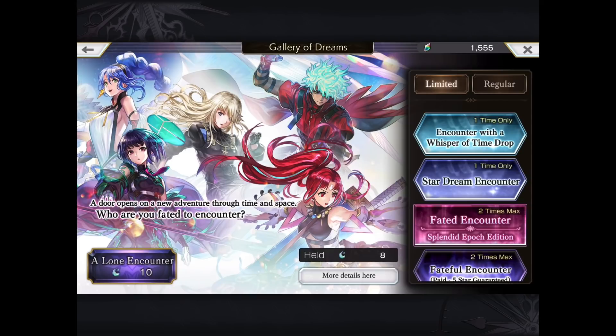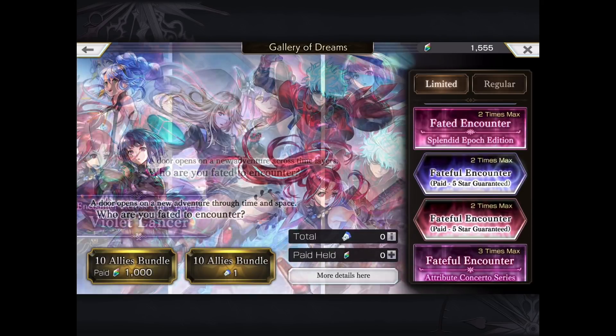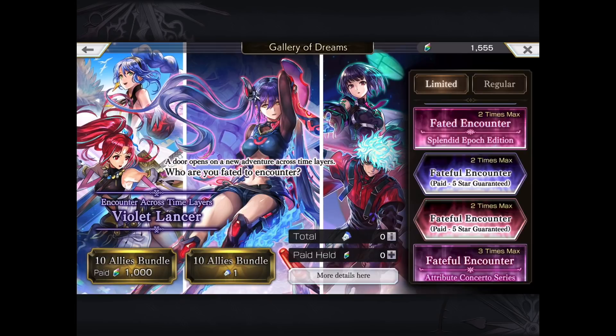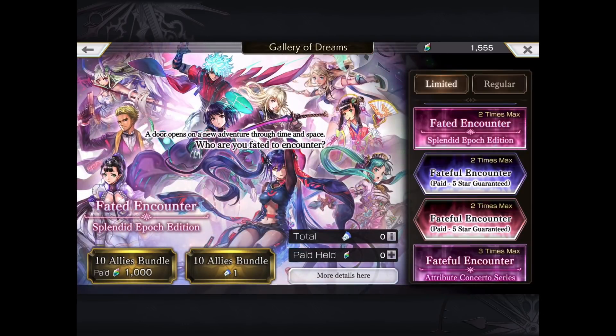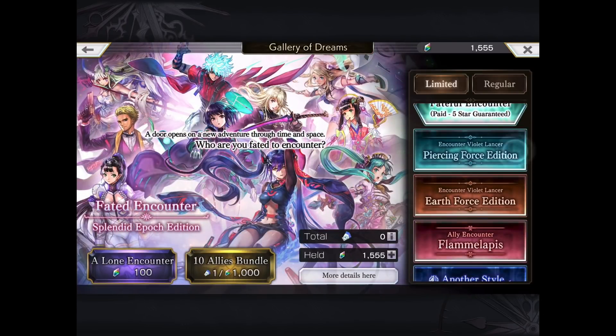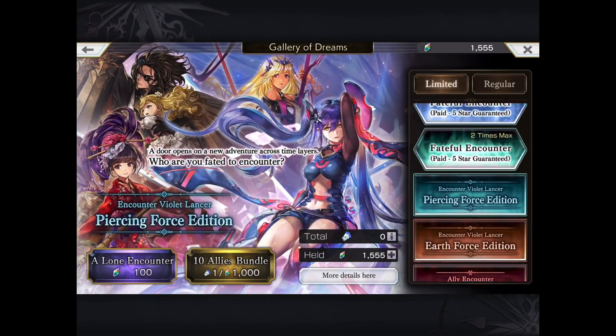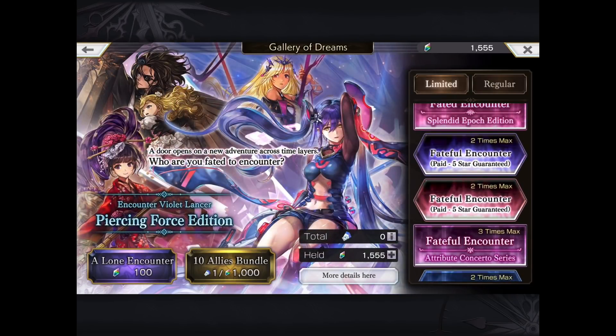In tonight's episode of Shuji Summon, we're going to talk about the two — actually three — banners available. We have the Encounter Across Time Layers Violet Lancer, and that is the Fateful. There's also the Epoch Fateful, which is both two times max, and finally the two free or paid stones banners. If you haven't already, make sure you like and subscribe to my channel. I also have a Patreon account for those who want to support me.